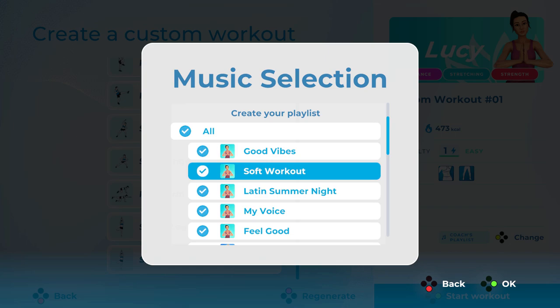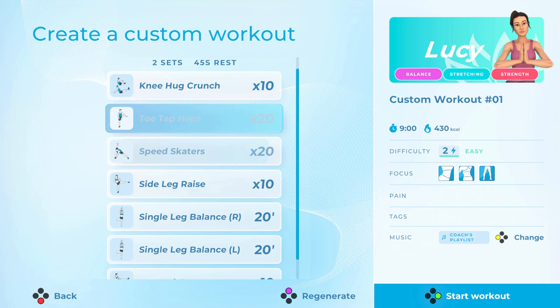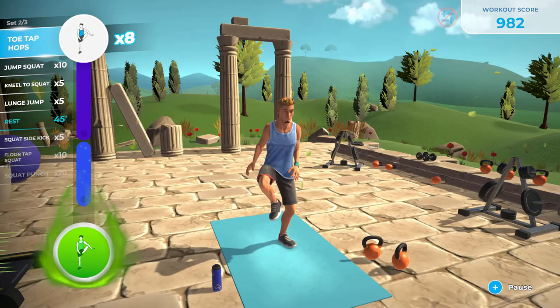You can then select whichever coach you prefer and hit the B button to change your music too. What happens next is that the game will generate the workout for you. You can see the exercises, sets, and rest periods that it has generated, and if you like the sound of it, jump into the workout from there. Alternatively, you can regenerate the workout and it will give you a new set of exercises based on the same data you put in.